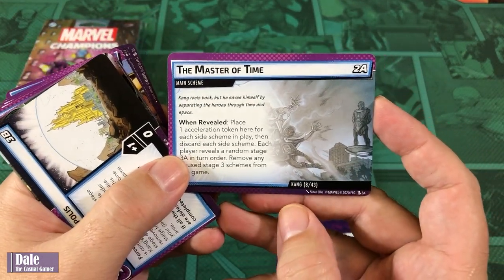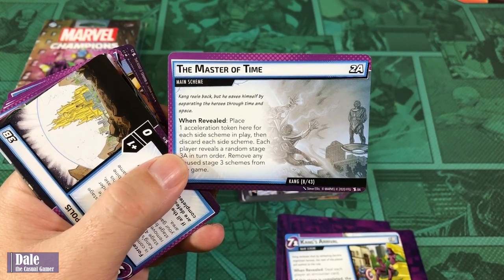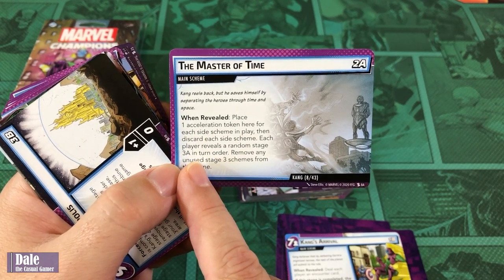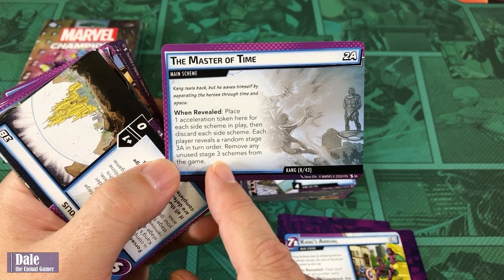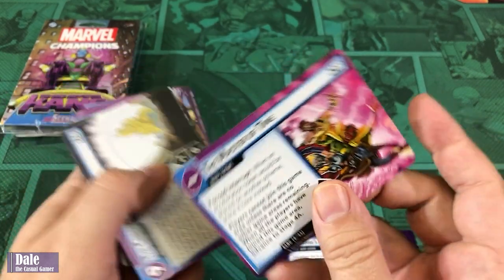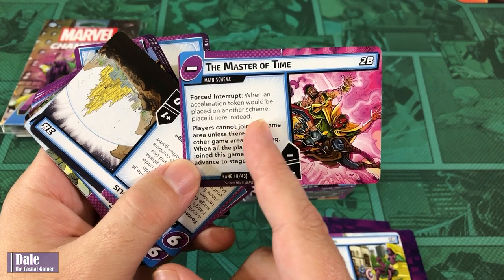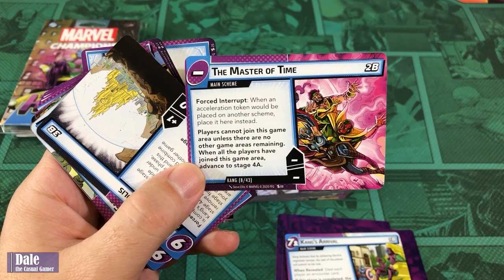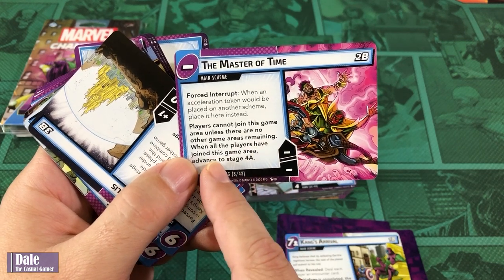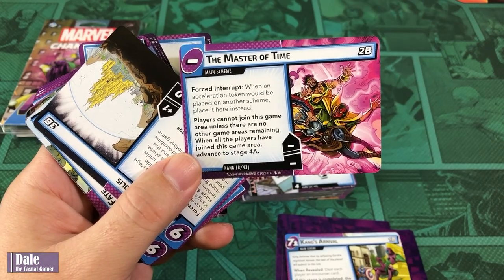Then Master of Time — place one acceleration token here for each side scheme in play, then discard each side scheme. Each player reveals a random Stage 3A in turn order, and remove any unused Stage 3 schemes from the game. Force interrupt: when an acceleration token would be placed on another scheme, place it here instead. Players cannot join this game area unless no other game areas remain. When all players have joined, advance to Stage 4A.